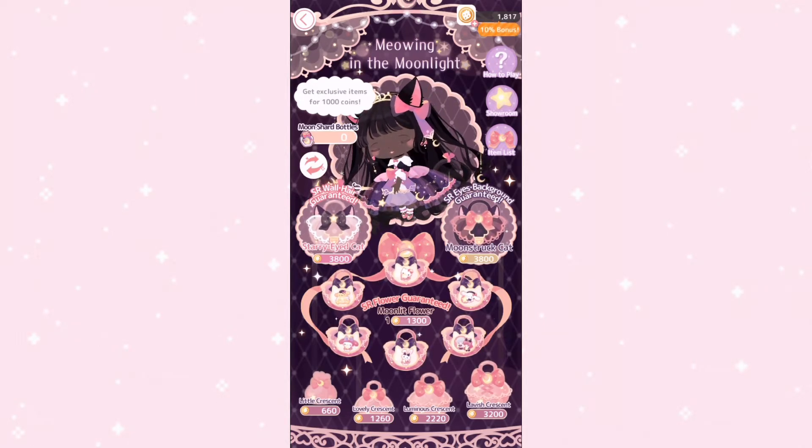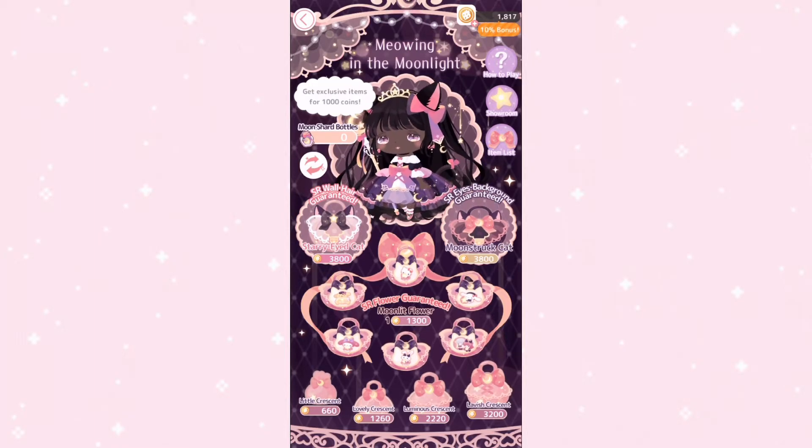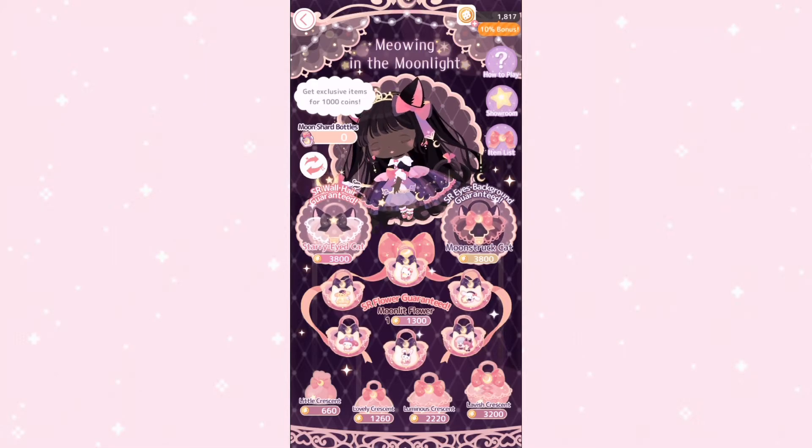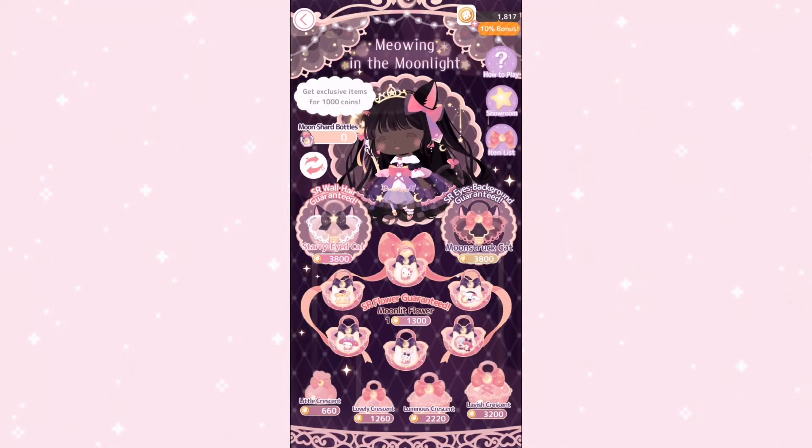But if you've got the coins or money to spare, then go for it. Another thing to note is that there are some items that can only be obtained by spending 10,000 coins, and I believe those include items like the yellow crescent moon that you might have already seen some people sitting on. I do think you get an exclusive every 1,000 coins — it says right there.